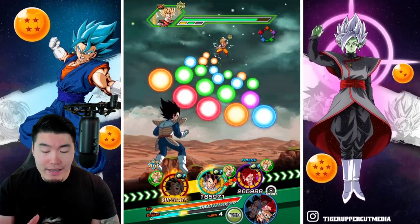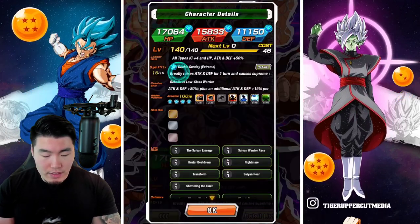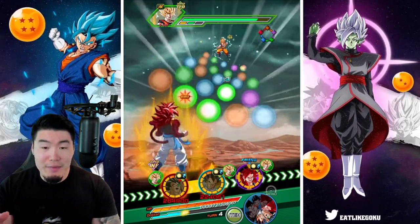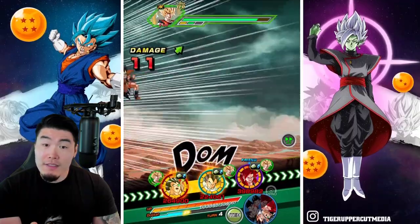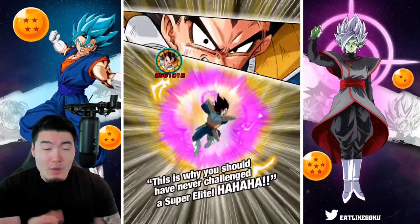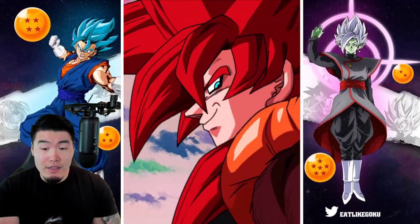We only got three orbs for Raditz, which is going to give him 110,000 defense. Slightly concerning considering he only gets the defense boost after he supers — the attack and defense boost after supering. So we might take a bit of damage here if we get supered in the first slot. 110,000 defense. Normal hits for 70, 51, 11 — pretty good. 1.7 mil super with three orbs, so obviously less damage, but that's to be expected.